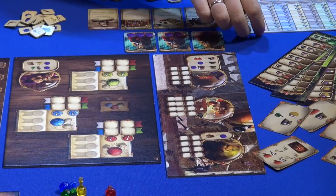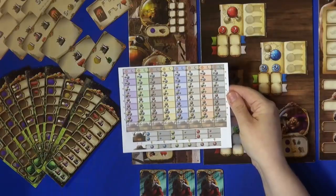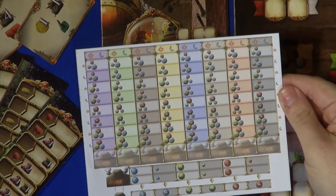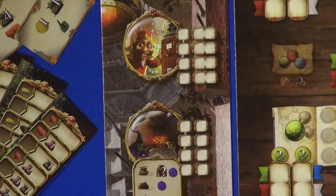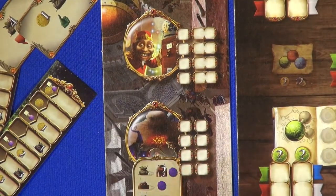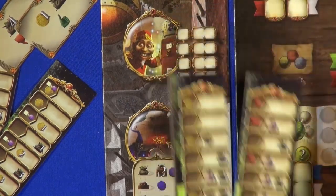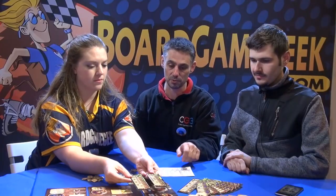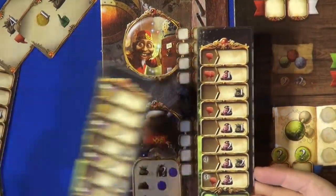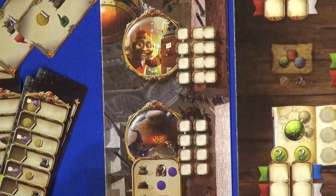The second one: the turn order section in the top right of the game board changes every round. You make a stack of these cards — there are more that come with the game — and it's just a slight variant to the player order section. You place one on top each round and it changes. Some of them are just different symbols we've had before, but other ones are very different. So that just mixes things up a bit.